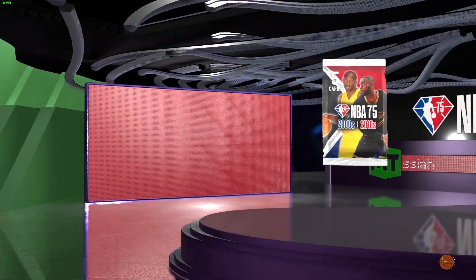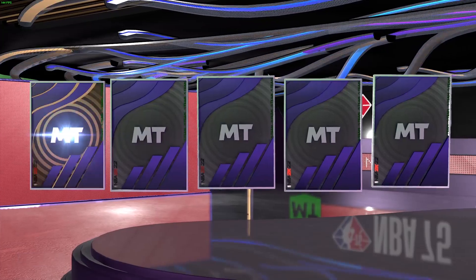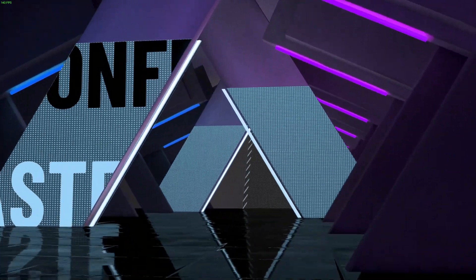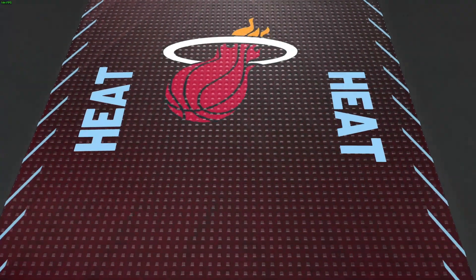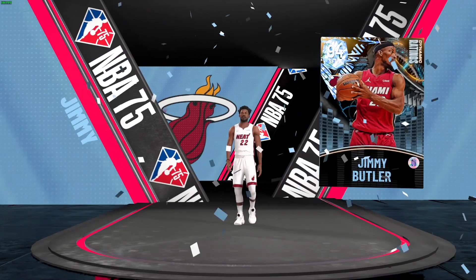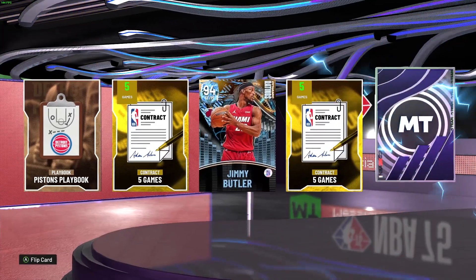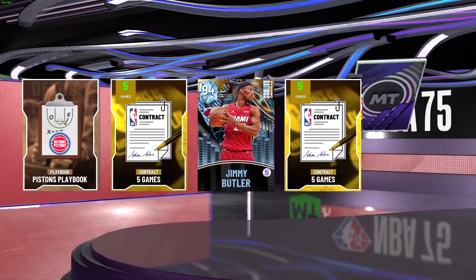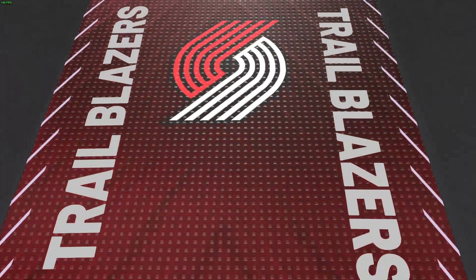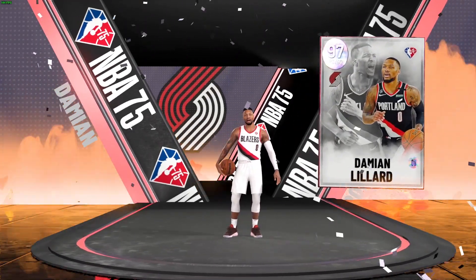We're on the fifth pack. We got a double shake - one is an amethyst, the other is a diamond. I don't want to get my hopes up, but it's a Butler diamond - a dynamic rating card that I already have. Then - galaxy opal! Will this be Kevin Garnett? It's a point guard - it's Dame, Damian Lillard. All right, I think we'll sell Dame. Let's go!